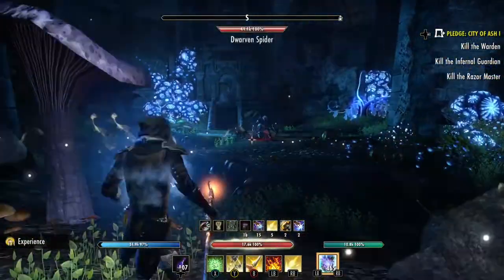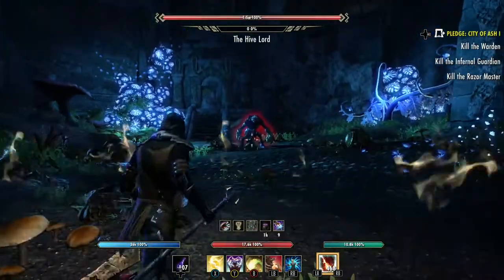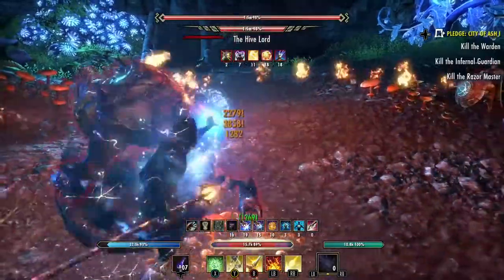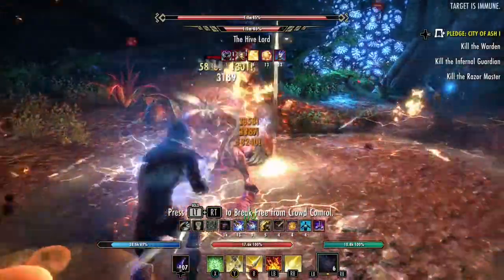He's a little bit tougher. You need to interrupt him in certain areas, and I will let you know when. So get your dots on him, hit him with some AOE. Try to stay out of that cone — it's a cone attack there.